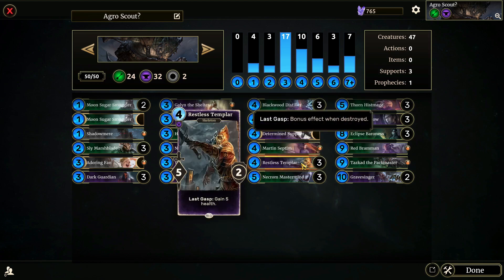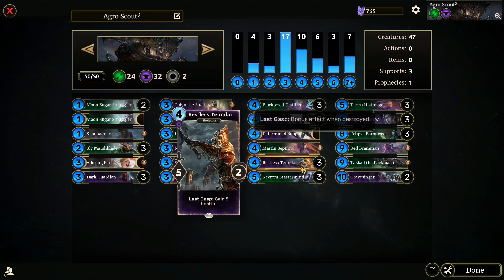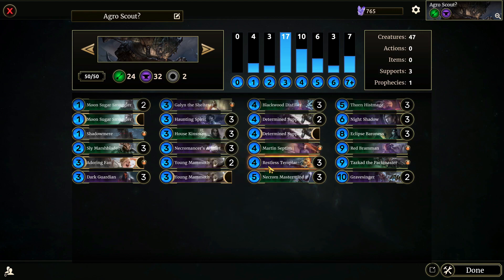Restless Templar — Last Gasp: gain five health. It's a five-two. This is one of the more aggressive cards in the deck, just from its stat line. The gain five health is really cool. It lets you just hit your opponent, and then they have to deal with this in one way or another. Whatever they do to it is good for you — if they just silence it, it's still a five-two body; if they use removal on it, you gain five health; and if they use the silence effect and removal on it, then that's not in their deck for some of the bigger stuff. So Restless Templar is very good.